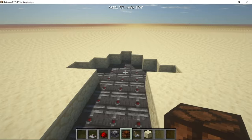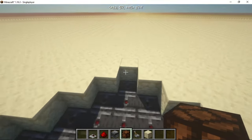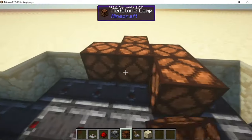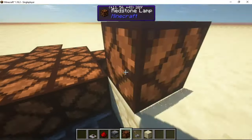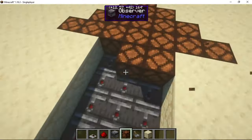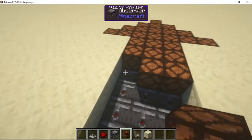Now here's where we switch over into placing the redstone lamps. You can just place them on top of the observers.